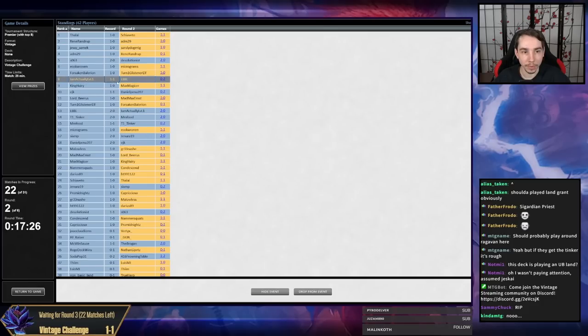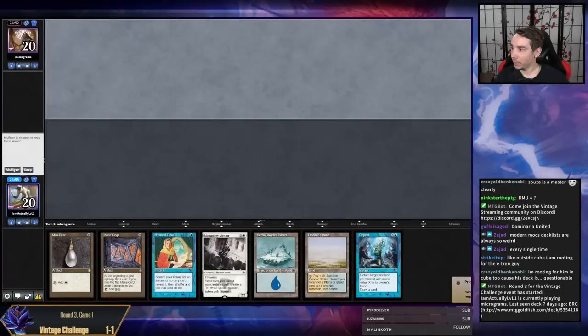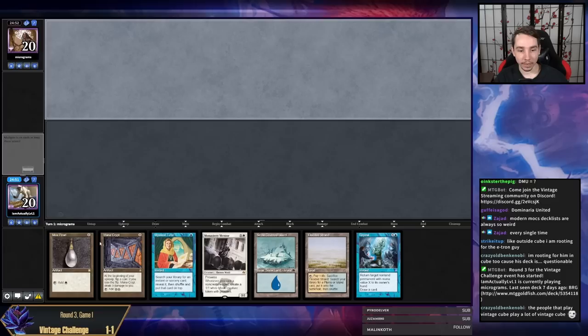I think for the most part, if you give me a random configuration of my deck and the same cards in hand, we should probably win that game most of the time. We missed and that happens — that's variance, that's Magic. Round three Vintage Challenge — we're up against Micrograms, probably on Vines, and a hand that's pretty good against Vines, so I'm pretty excited.